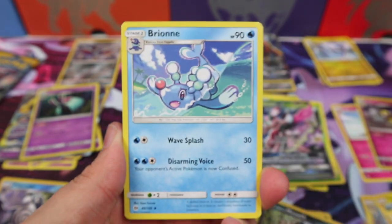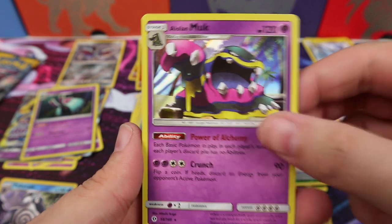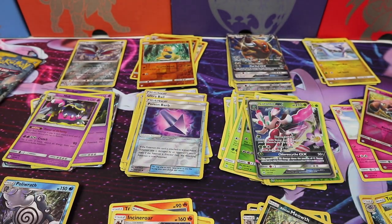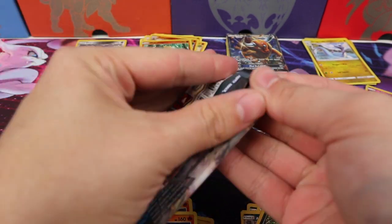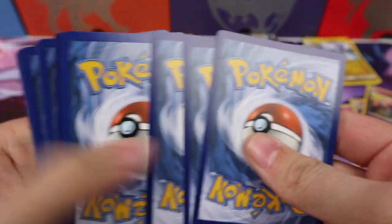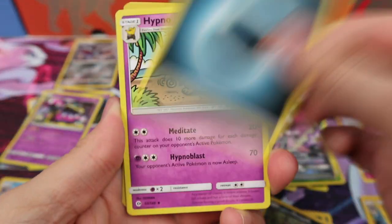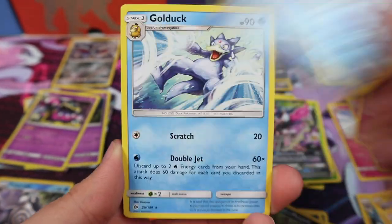We have a Psychic, a Breone, Krokorok, Pelipper, a Snubble, and a Muck. Although Psychic is really coming out on top here. This is the last pack — we have a Dark Hypno, a Big Malasada, a Steany, Golduck Reverse, and a Golduck. Two Golduck in one pack!